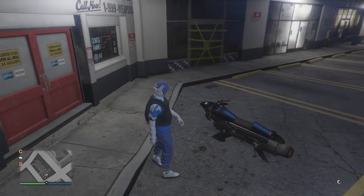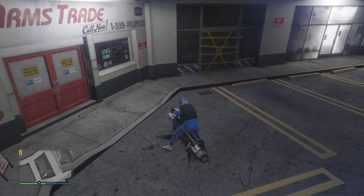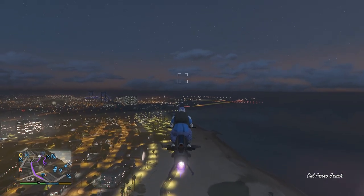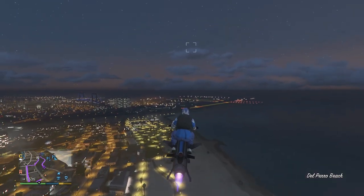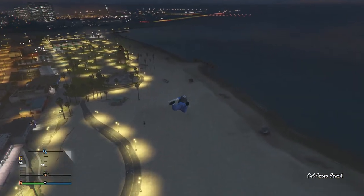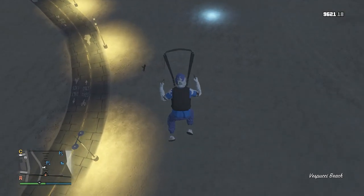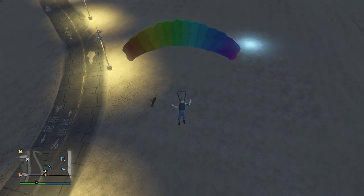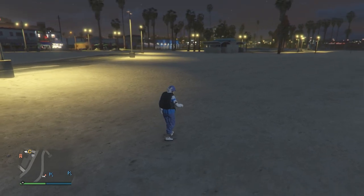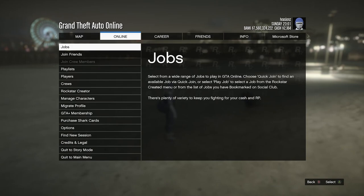The vehicle I'd recommend for this is the Oppressor Mark 2, because if you use a helicopter it will probably take off your head accessories. After you have your Oppressor, head over towards the beach. Once you're at the beach and on your Oppressor, fly high in the sky, then jump off. After you jump off, pull your parachute and try to land — it would probably be best to land next to your Oppressor since we'll be using it anyway. As soon as you land, you should see that as your character takes off the parachute, the duffel bag automatically equips on your outfit, just like this.